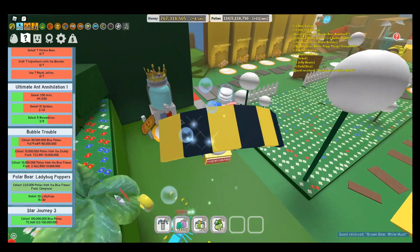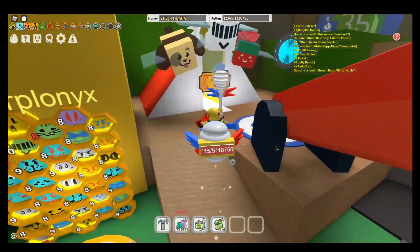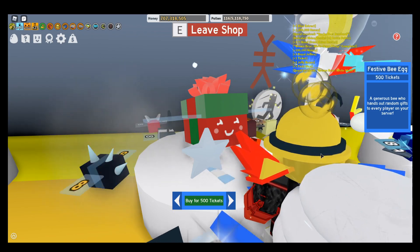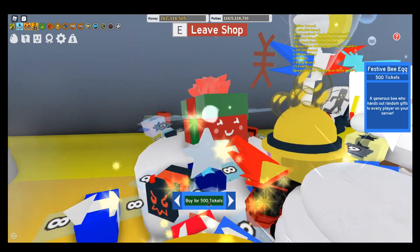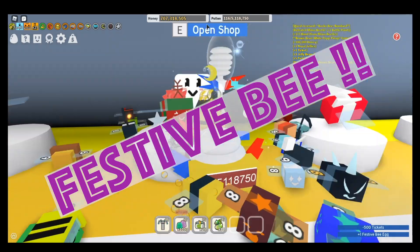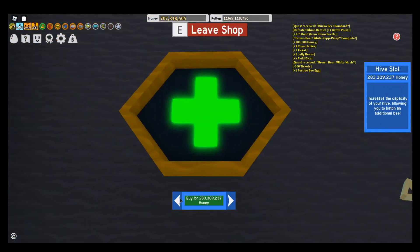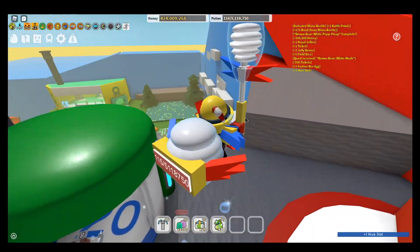Okay, so here's what you've all been wanting to see — it's me buying the Festive Bee. I could get Puppy Bee but I've decided I want more of a red boost. So we're gonna spend our 500 tickets on this beautiful bee. Three, two, one, bam! One festive bee egg. But I haven't prepared well enough because I didn't buy the next hive slot. Let's get that real quick. Two hundred and eighty million honey. Okay, let's just do it. I'm running low.